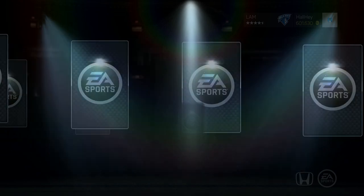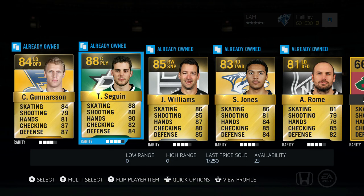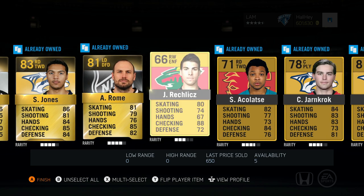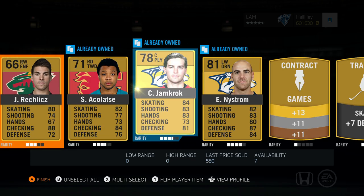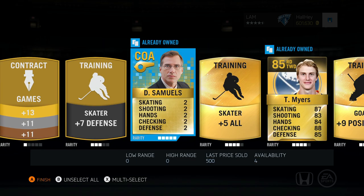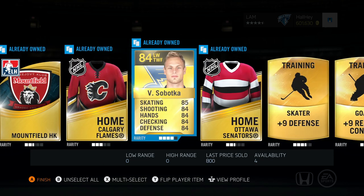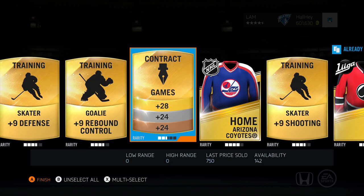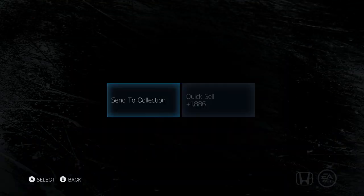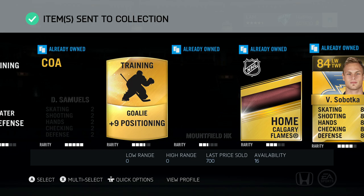We're gonna go for the second-to-last pack. Tyler Seguin, an 88 overall pull — he's worth quite a bit as well, so that's not a bad pull. We got Recchi, don't know Nystrom, we got a leg injury — I'll keep that. Got a coach Samuels and a Tyler Myers as well, 2,000 coins last price — definitely not bad. Vladimir Sobotka, a contract, and that is just about it. I'll keep the jersey as well.